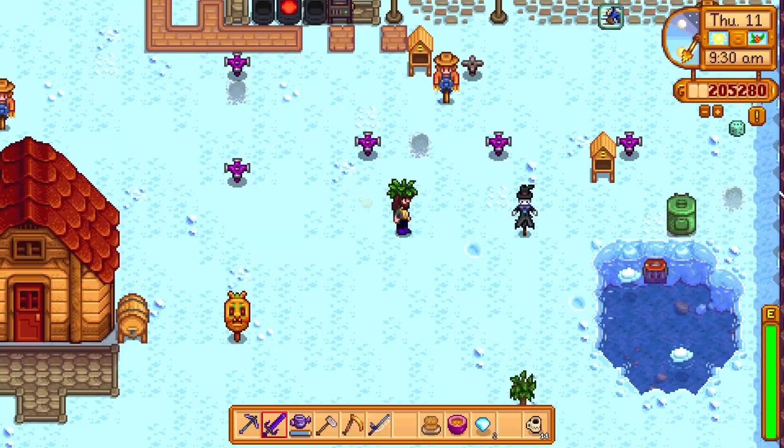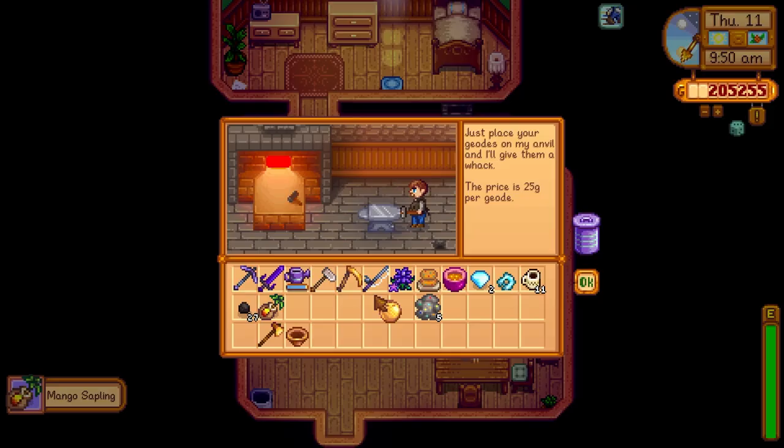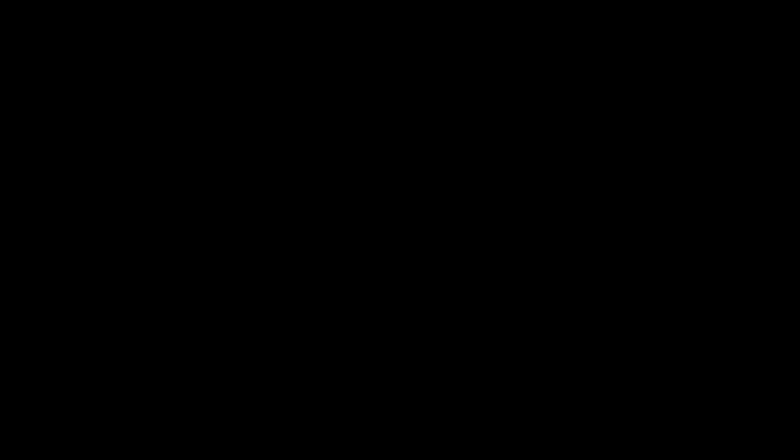Let's head over to Gunther's and get some stuff opened up. Hey bud, I got a bunch of stuff, can you open it up for me? Not too bad. Alright, we're going to head back into the mines and try to get all those ghosts — hopefully get some ectoplasm from one of them.